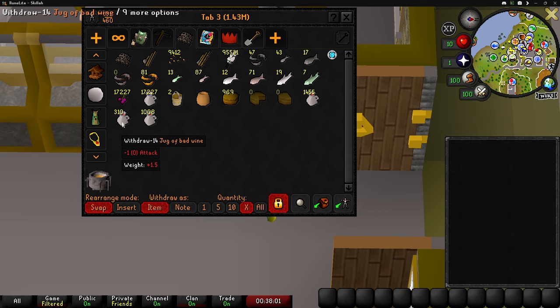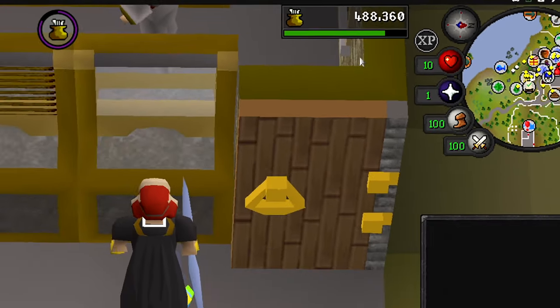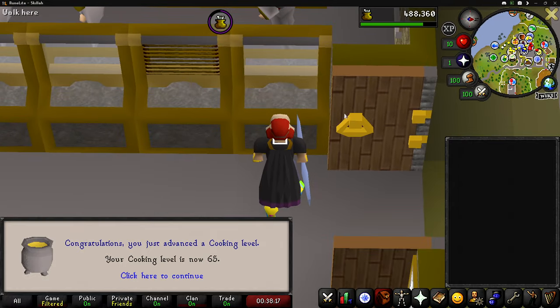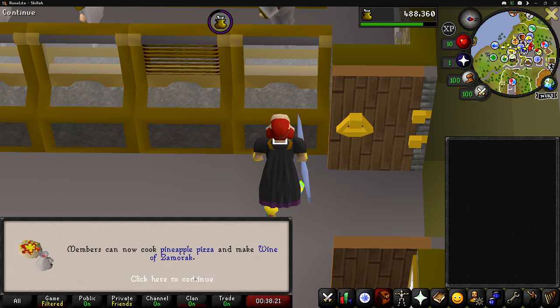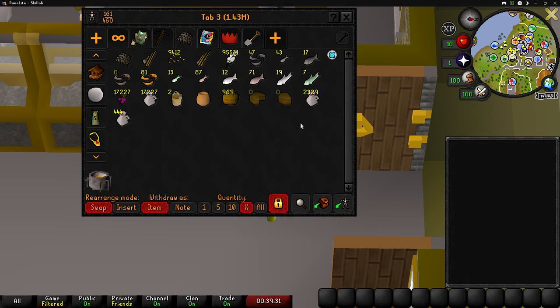Let's see what level we get when these go through — just about 175,000 XP and we are now level 65 cooking. If we remember, we could make pineapple pizza. We're actually pretty close to level 66 as well. We ended up making about 140 bad jugs of wine, so I'm going to make 800 more wines. Hopefully that'll be just enough to get to level 68.